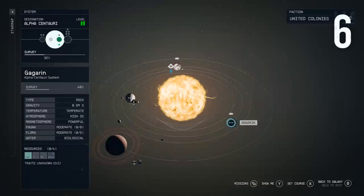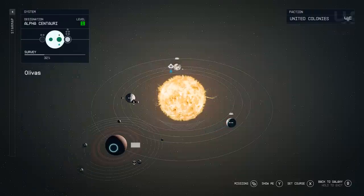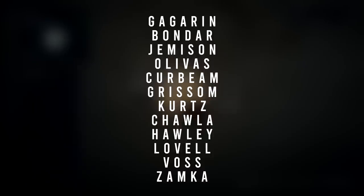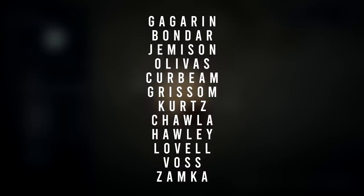Speaking of cool references to reality, the Alpha Centauri system has four planets and eight moons and is the closest star system to Sol. It's fitting that these celestial bodies all appear to be named after real-life spacefarers. Gagarin is obviously named after Yuri Gagarin, the Soviet cosmonaut who became the first man in space. Roberta Bondar was the first female Canadian astronaut. Mae Jemison is the first African-American woman to go to space.